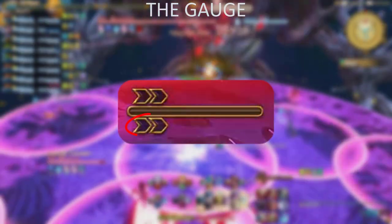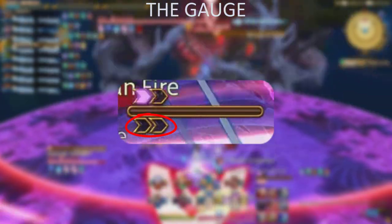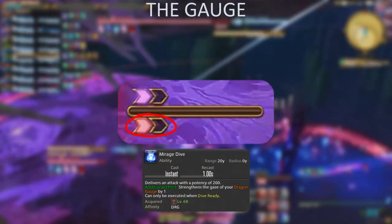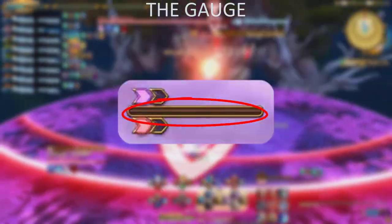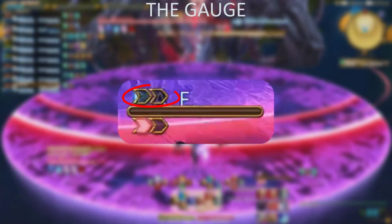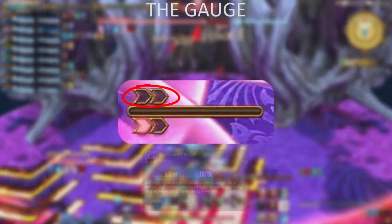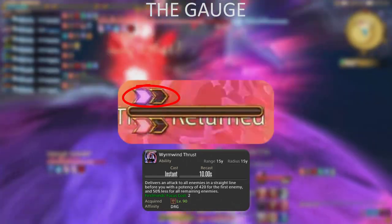Your gauge is straightforward. The first element is two arrowheads at the bottom of the simple gauge, or wings at the top of the extended gauge. These indicate how many stacks of Dragon's Gauge you have, obtained by using Mirage Dive. Once you hit two stacks, the next Geirskogul usage consumes both and puts you in Life of the Dragon trance for 30 seconds, indicated by the line gauge. The last part of the gauge is two skills at the top right indicating your Wyrmwind Thrust stacks; at two stacks you can use the Wyrmwind Thrust ability.